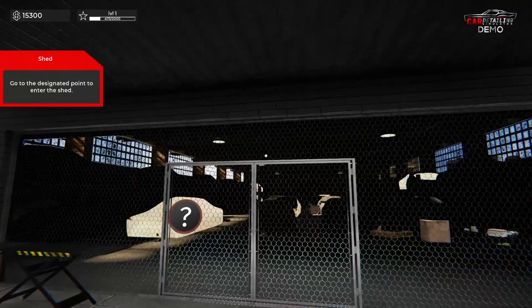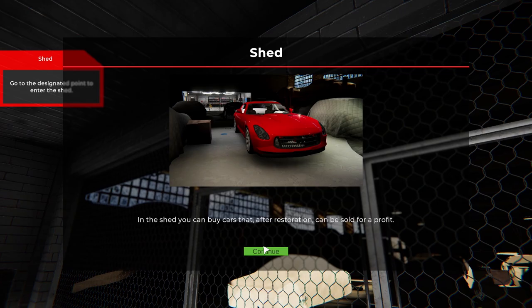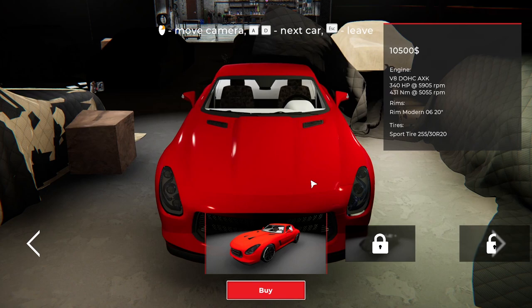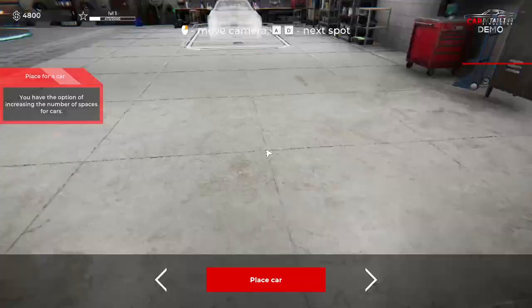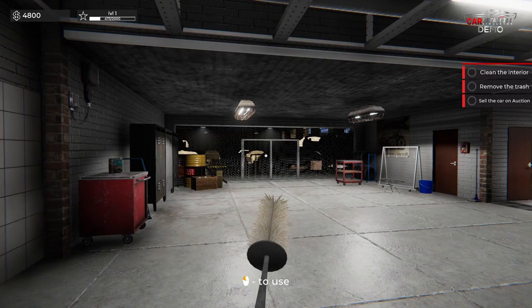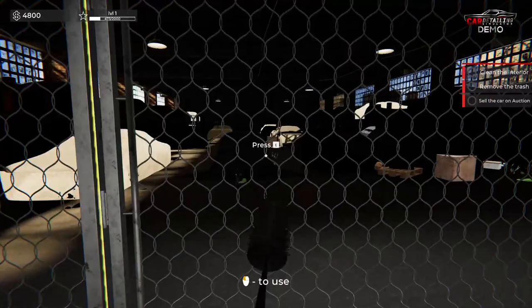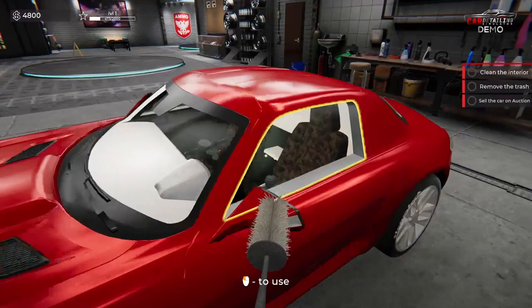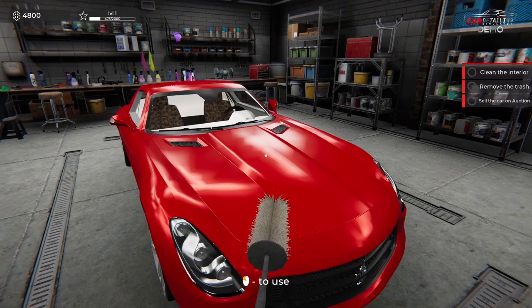Get to the designated point to enter the shed — by the way, this is not a shed, this is a gargantuan warehouse where they used to make bombers. In the shed, you can buy cars that after restoration can be sold for a profit. We can restore cars too — that's cool. Right now we can buy... I don't even know the name, let's buy it. Place the car here. Clean the interior, remove the trash, and sell the car on auction. This seems like a Grand Theft Auto scam where someone finds these cars — big emphasis on 'finds' — and brings them here.